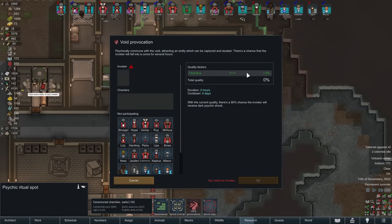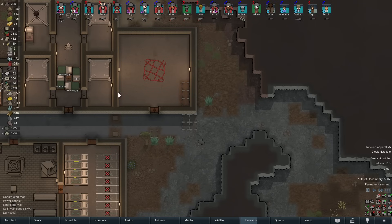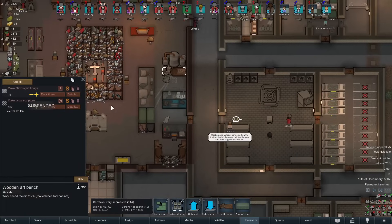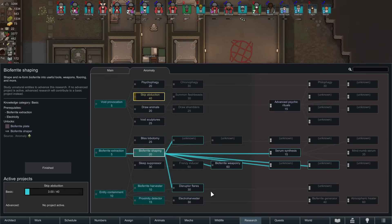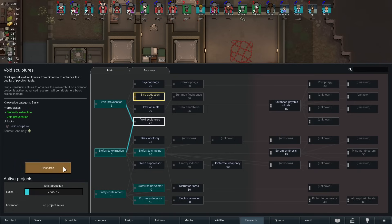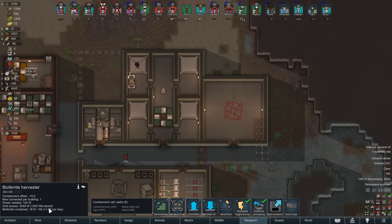Ritual room is ready. So if we do this - yeah, just the chanter, that's it. There's no modifiers we can do at this time. Do we have the ability to do the sculptures here? No, not yet. I wonder what tech it is - is it shaping? Clearly not because we just finished that. Flares, axe harvester, sleep bliss - oh, void sculptures. This is the art one. Let's do that first. Not that we have a ton of bioferrite, although we did buy some and we've been extracting some from this guy for a little while. It's awfully slow, so 1.6 - it's pretty slow. I know at very least the creature that'll give us over three per day, so double this.